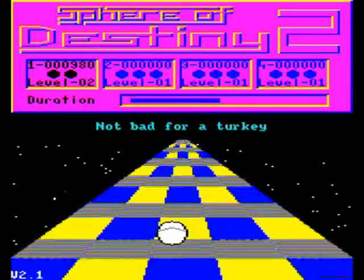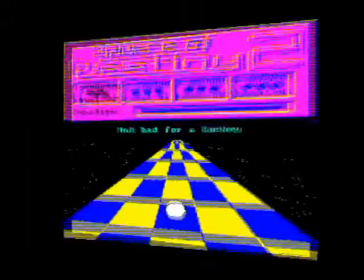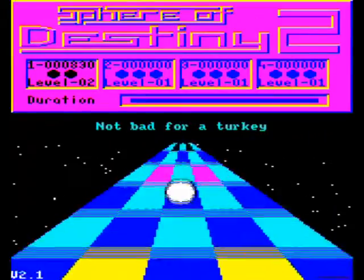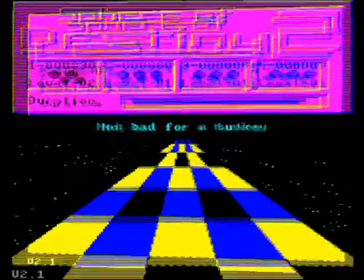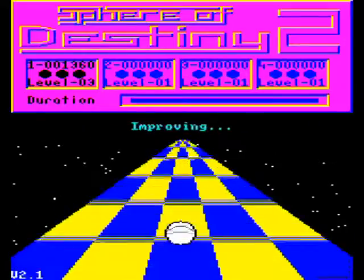Yellow and blue do nothing. Green speeds you up, and red slows you down — think of a traffic light. The truly terrifying tiles, though, are the black holes, plunging you into nothingness, and the magenta tiles, which reverse the keys.